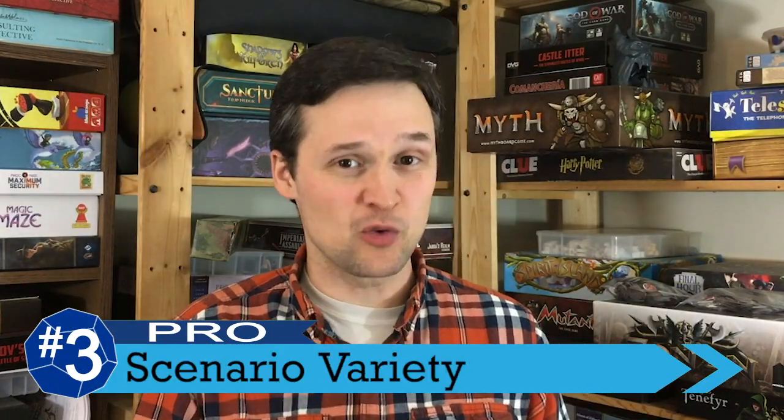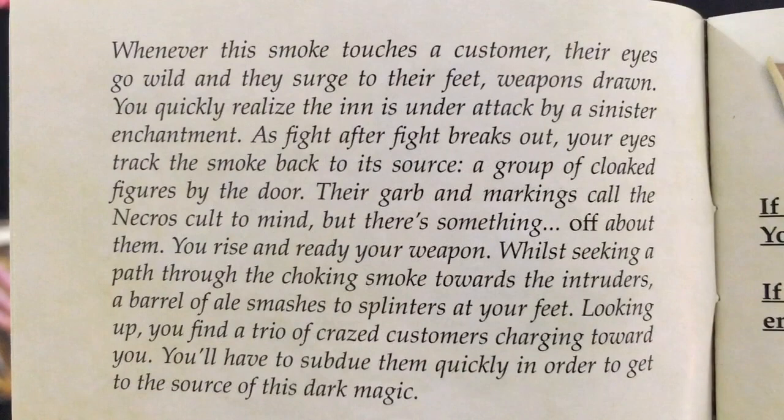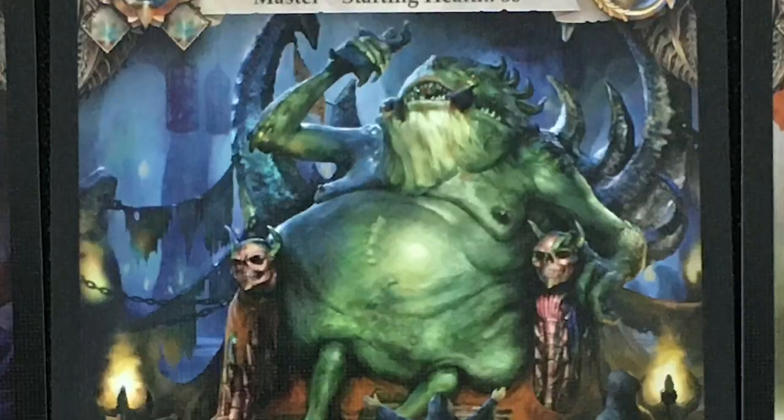We're kicking it up to a pro for number three, and that's the scenario variety in this one box set. Even though there are only three scenarios in the box, there are some branching paths in the Masters you fight, which actually makes it more like eight scenarios, and they do tend to feel different and challenge you in different ways. You're going to want more content pretty soon, but at $15 to $20 for the box, with another one coming in a month or so for another $20, I think the price point is right.